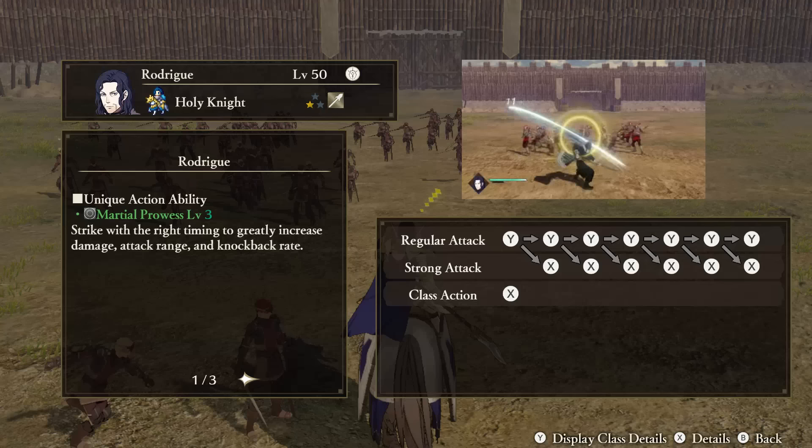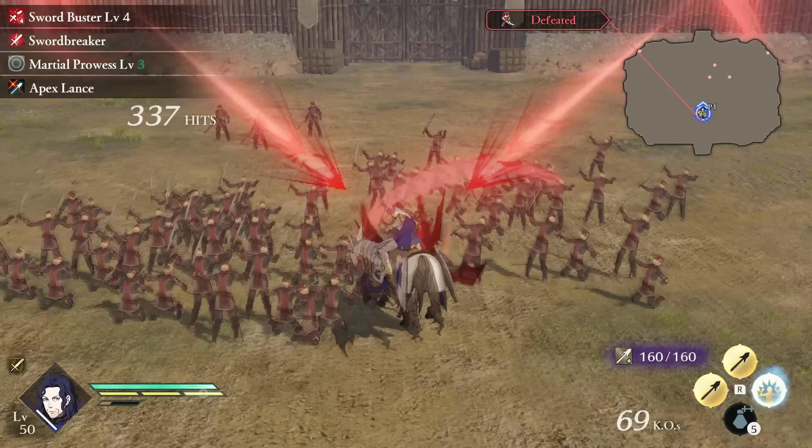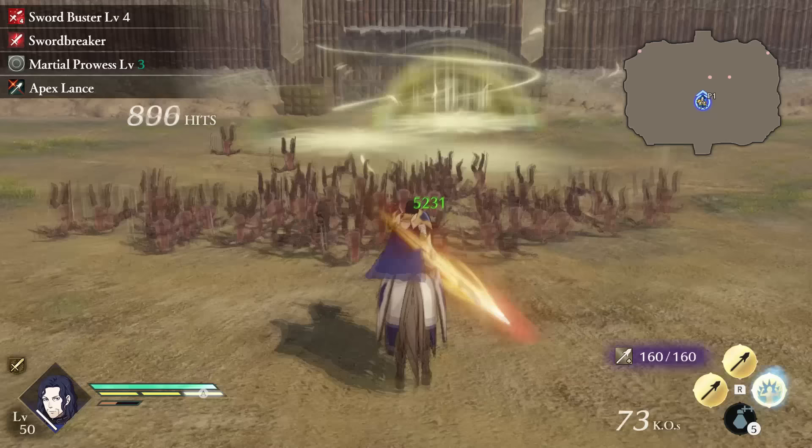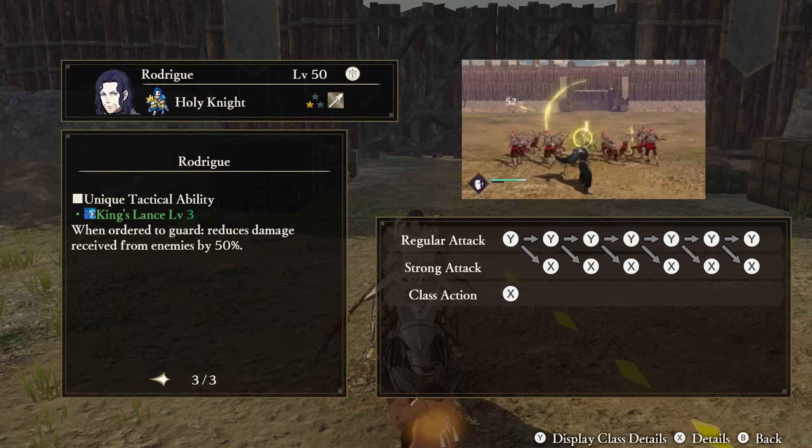Rodrigue — Unique Action: Martial Prowess. When playing as Rodrigue, if you attack with the correct timing — as helped by the circle that appears on your screen — your damage, range, and knockback will all increase. This is quite similar to Monika's unique ability. Support Ability: Right Hand Man. When your health is at 50% or below, Rodrigue can't be critically hit by foes, get status effects, or be knocked back while attacking. Tactical Ability: King's Lance. When ordered to defend an ally, Rodrigue will receive less damage from enemies.